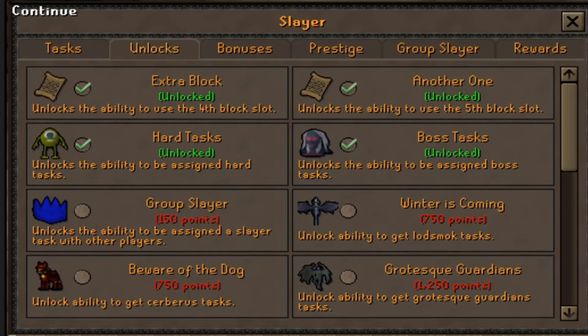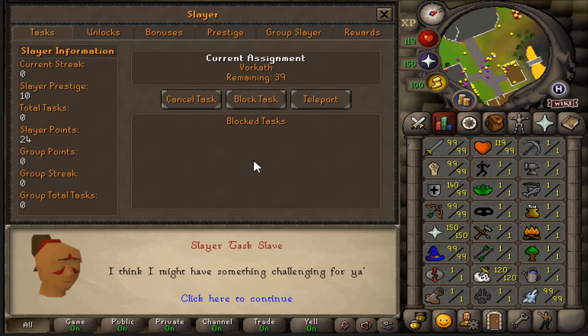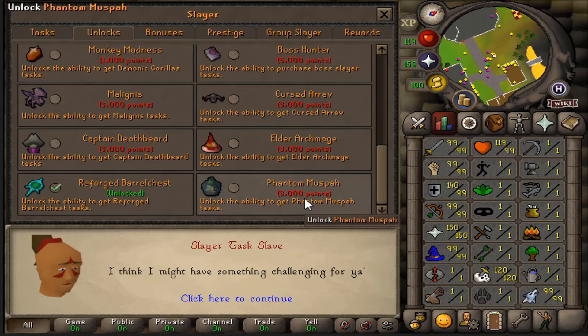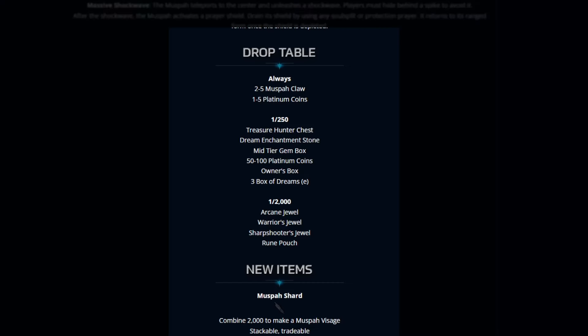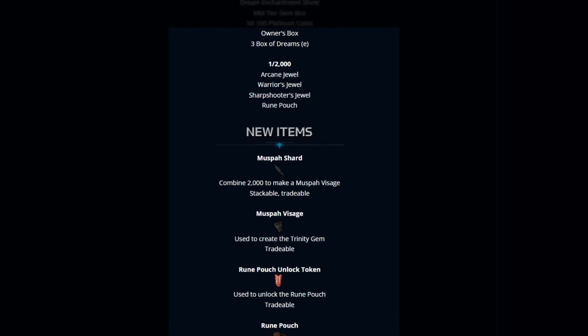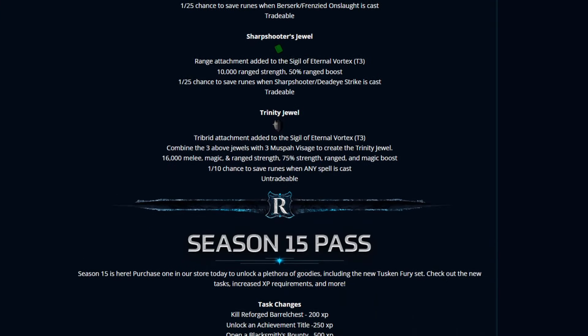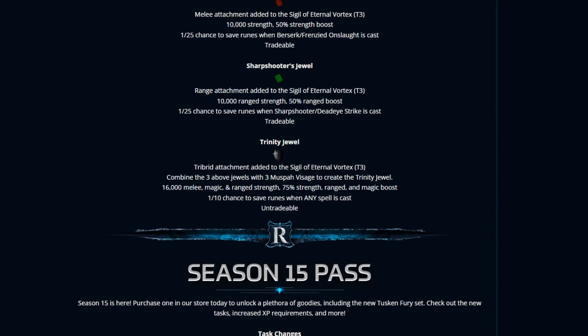Once you go to the Slayer panel, go to Task and assign a task, then go down to Boss. Once you select Boss, it'll give you the Boss selection based mainly on what you've unlocked. You will also need to unlock the ability to assign Boss tasks. Make sure you come in here and unlock the new Phantom Moosefall if you're a Slayer grinder. Here's the drop table — 1 in 250 for the standard rewards, and 1 in 2,000 for the more OP ones like the Ring Pouch and all the jewels. We have a Moosefall Shard, Moosefall Visage, and the Ring Pouch. Also the Tri-Brid Jewel — combine the above three jewels with three Moosefall Visages to create the Trinity Jewel, which will give you a load of boosts.